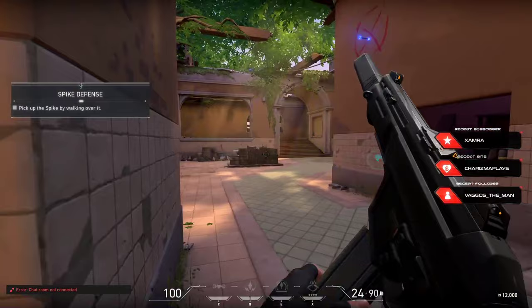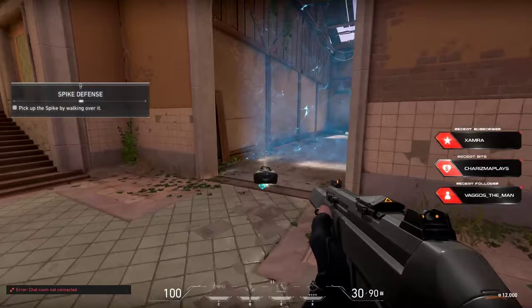Up ahead is a device called the spike. It's how the enemy steals our radionite. Attackers try to plant it at key sites, and defenders try to stop them. I have the spike. Practice taking the spike to the highlighted site and planting it.